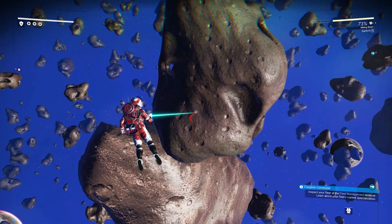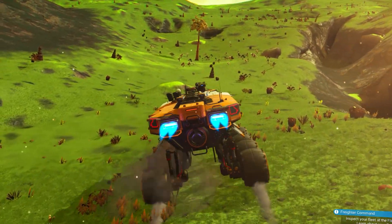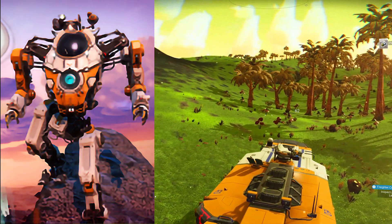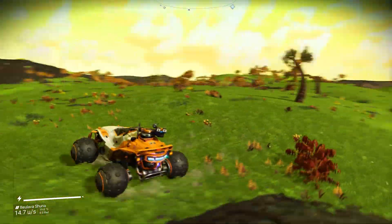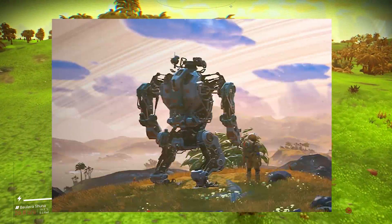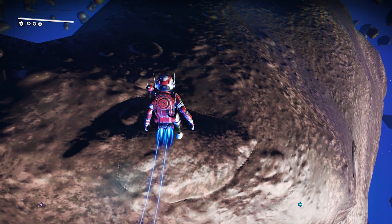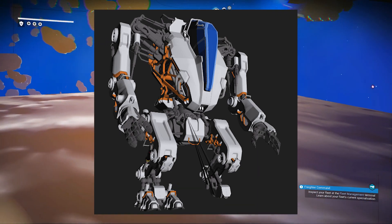It kind of makes sense — it follows a similar theme to the Living Ship update, which was all about living ships. So this is probably going to be something similar but for Exo Mechs. And this, ladies and gentlemen, is exactly what I would have envisioned an Exo Mech to look like in No Man's Sky. It pretty much follows and respects the exocraft theme that already exists. It kind of looks like a transformer. We also have a screenshot from the back, and there may be multiple different models, similar to how it was with the living ships.